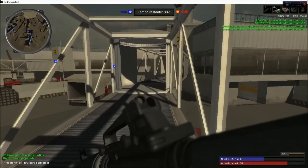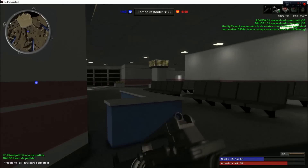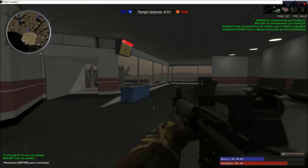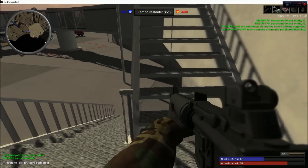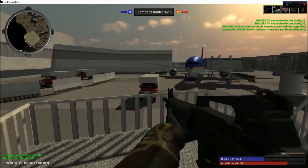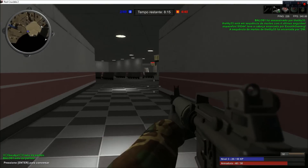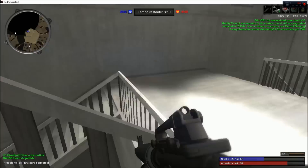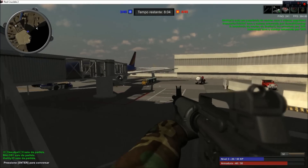You don't really have to learn how to speak Portuguese so much as you need to just know what each of the buttons mean and what each of the things on your HUD mean. Top left, obviously, is radar. Then your top center shows the time remaining and teams. Top right shows your FPS and ping, and then who killed who. 'Assassinado' means killed. Bottom right shows your level — I'm level 3, 26 out of 50 XP — and then your armor level, so I have 40 out of 50 armor. Bottom left shows who joined and left the match, as well as any messages.